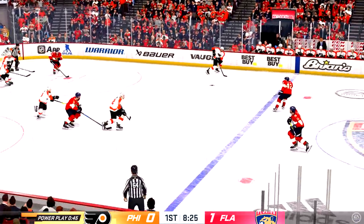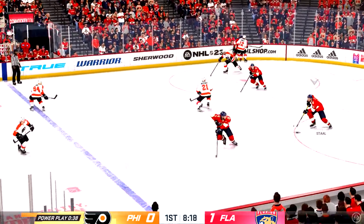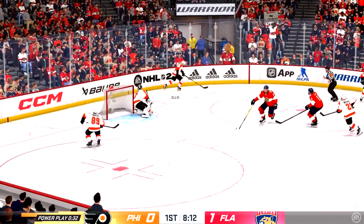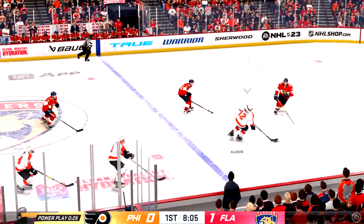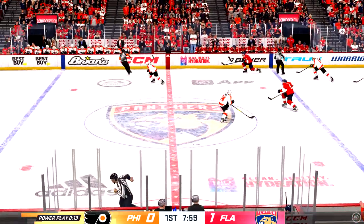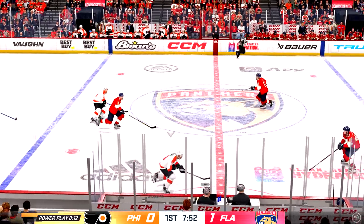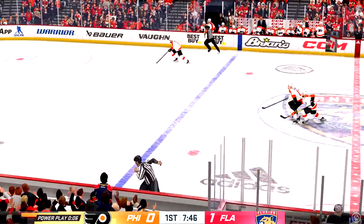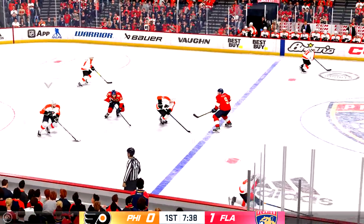Now he moves it to Allison. The Flyers played along the boards. Florida's got a hold of it along the wall. Moves it quickly over to Barkov. Fires it into the offensive zone. Philadelphia's got the puck in their own end — gives it right back. Looks to make a play over to Allison. Florida's got possession while undermanned. Philadelphia's got a hold of it against the wall. Along the right side and into the offensive end. The Panthers take over on possession. The penalty's almost over. The Flyers get nothing here on this power play. We're back to even strength.